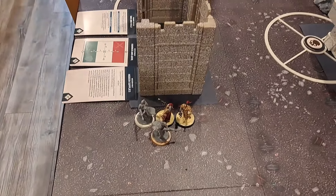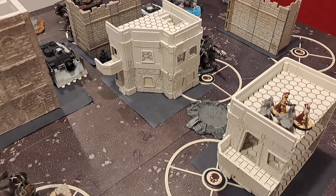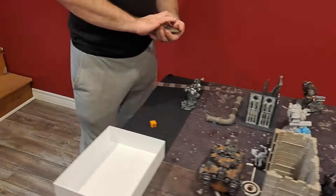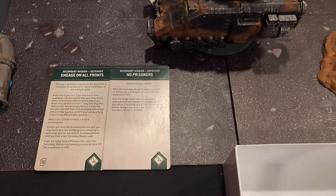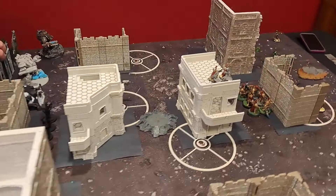For my scout moves, I just move these ladies up behind this terrain. It should be hard to get a bead on them with the footprints here, so I should be safe. These ladies scouted onto this objective, and that's the scout moves. What cards does Cody get? We got Engage All Fronts and No Prisoners. We both gain a CP.